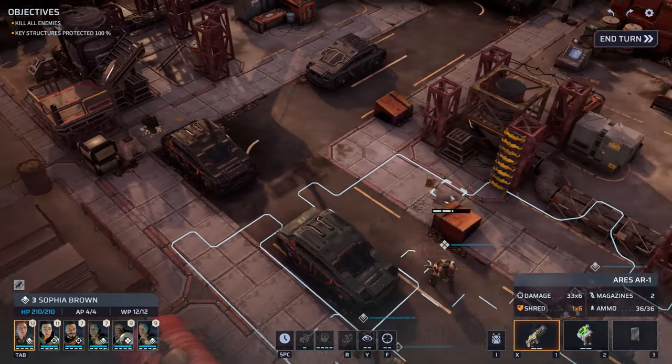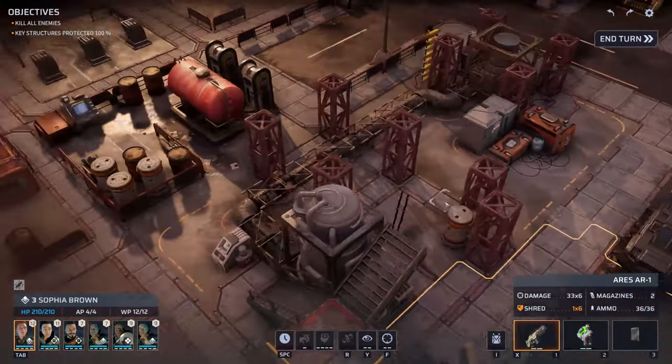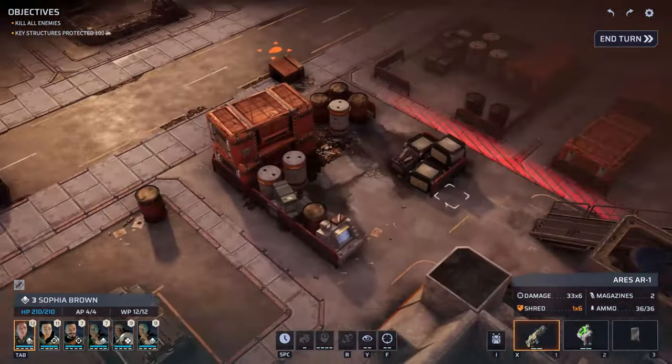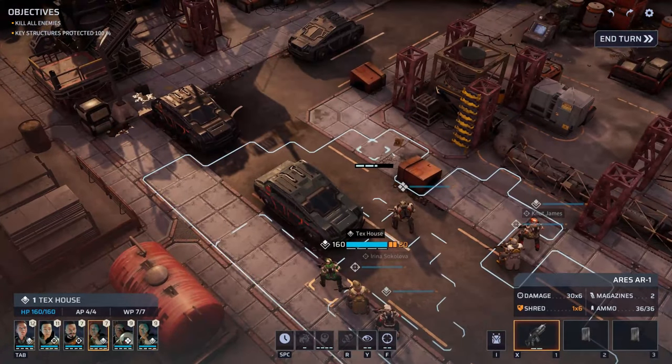Okay, here we are. Let's see what we can find in the immediate area. Are there any enemies or allies around? No, but there are three entry points for the enemy. Let's get set up.